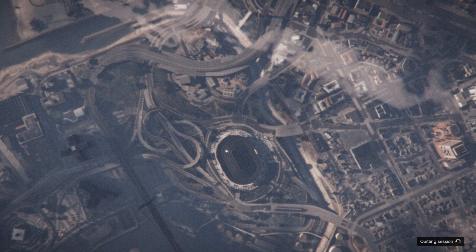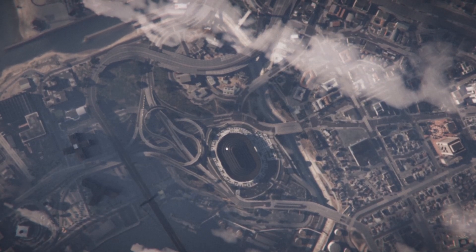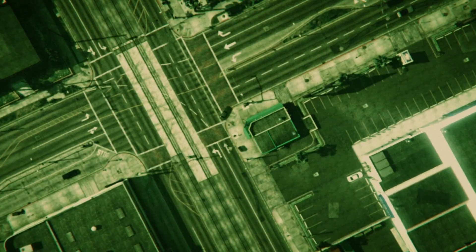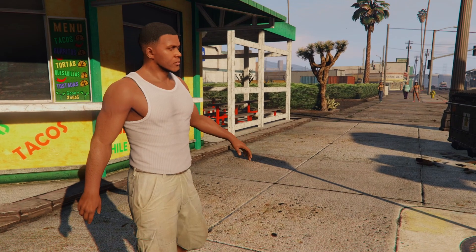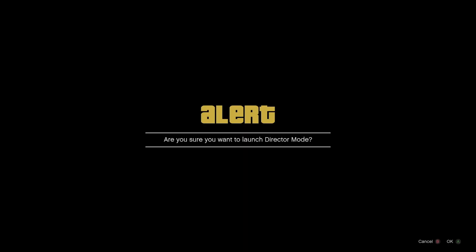From here, load into story mode. The great thing about this glitch is that it is a very overpowered glitch and it is 100% solo. Once we load into story mode, we are going to do the bird method, or bird kill method, in Director Mode.